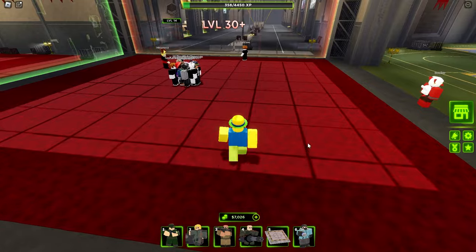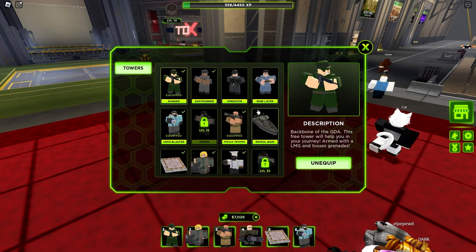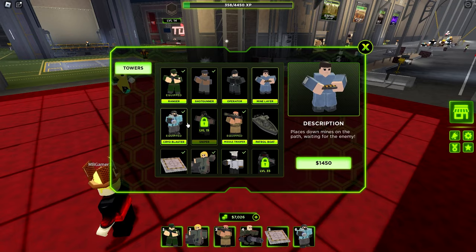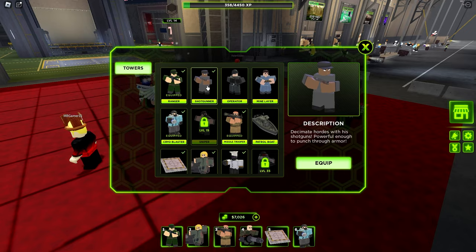Whenever you first load into the game, you'll spawn in with only one troop, which is the Ranger. If it's not already equipped, make sure to click on the drop icon and equip it. All these other troops will actually cost gold. You can buy the starter pack which gives you a couple of them, but most people don't buy that.